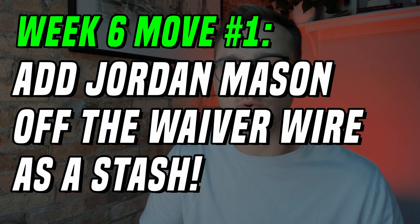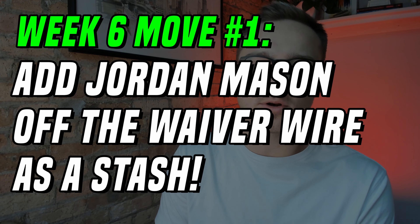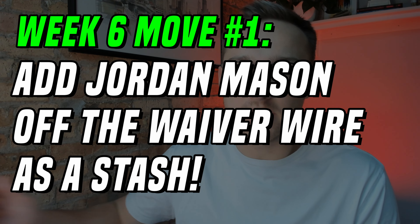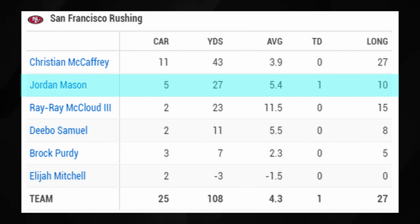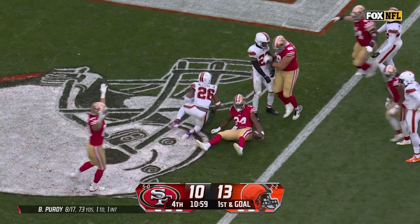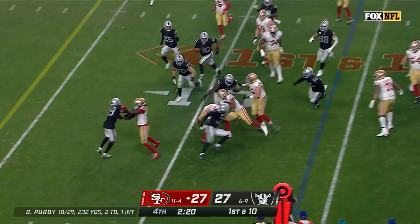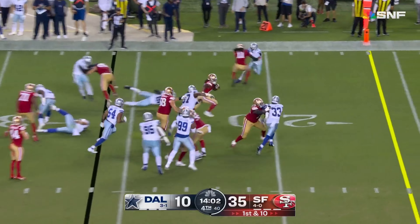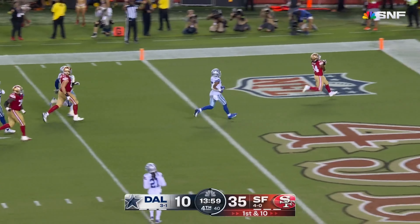Number one: go out and add Jordan Mason. Christian McCaffrey leaves with an oblique injury. He comes back for one play but is in too much pain and is basically out for the rest of the game. From that point on, we see a mixture of Jordan Mason and Elijah Mitchell — Mason gets five touches, Mitchell gets two. With Elijah Mitchell not being fully healthy and being borderline incapable of staying fully healthy, Jordan Mason may get a lot of run if McCaffrey actually misses time. By the time waivers run we won't know that, so Mason needs to be added just in case — he's available in over 50% of leagues and should be the top waiver wire add.